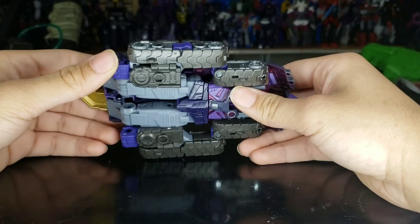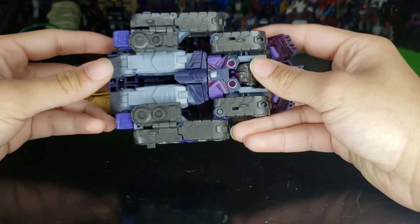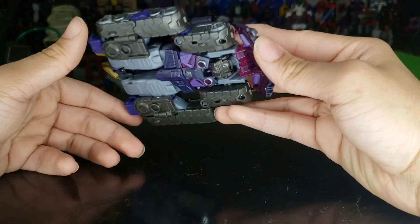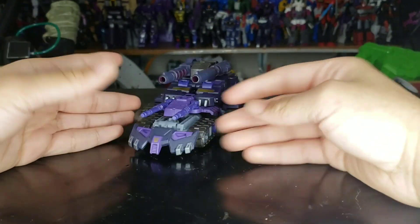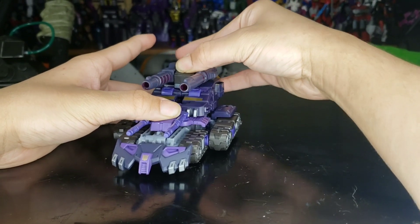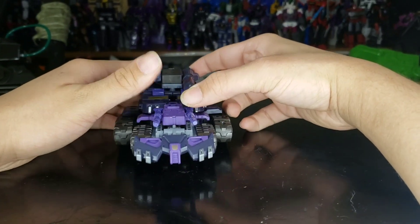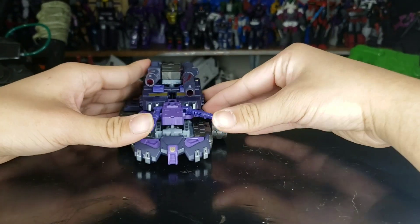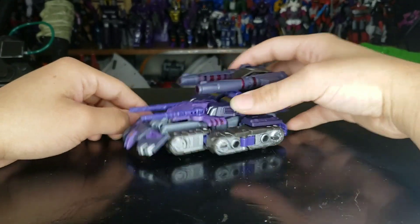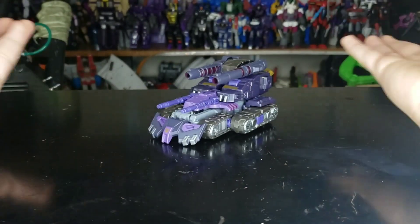What's the point of sculpting in fake wheels? I get they don't want to scratch up the figure, but still. The turret does swivel up and locks in — as tanks should. The turrets can go up and down. These clip in so they stay secure. The tank just doesn't roll, but sure, it's a tank.